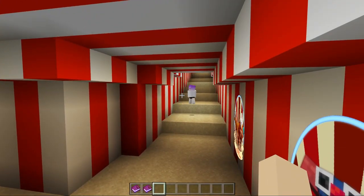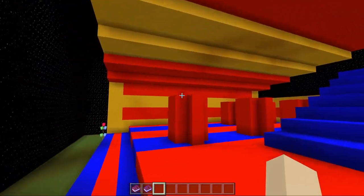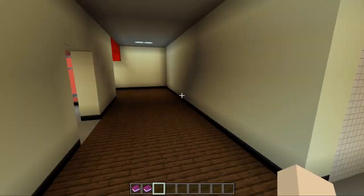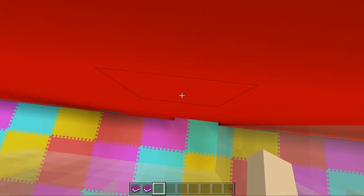This area here was my favorite area for finding all of the popcorns and sodas. There are several hallways. This hallway up here leads you to like a game, a bouncy house — didn't always find a lot here. But if you kept going, this area over here has a bathroom.